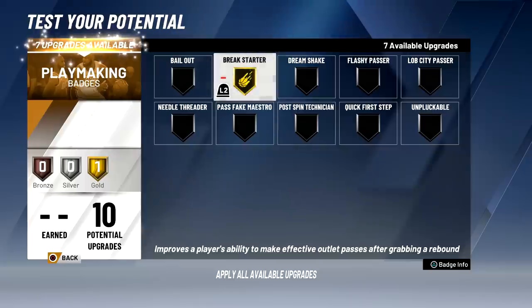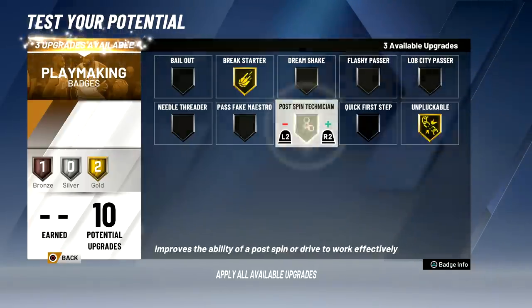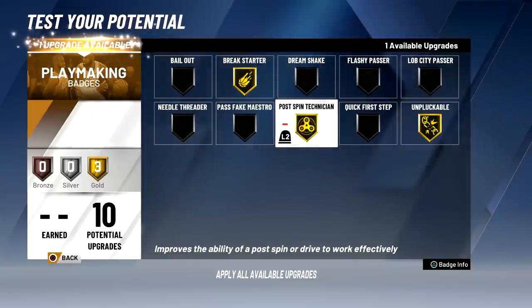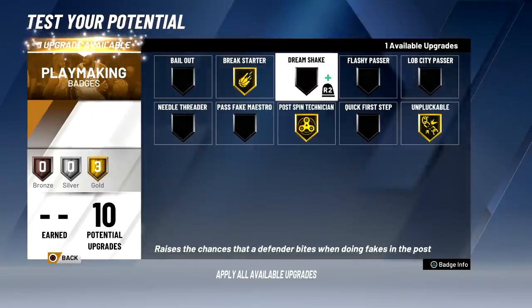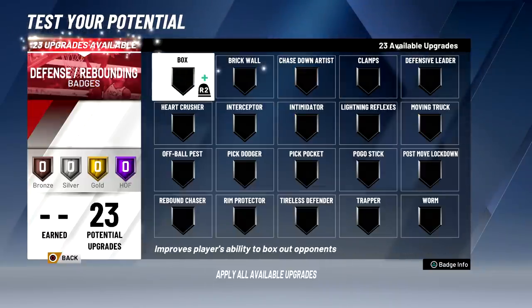For playmaking you're pretty limited on badges. Since passing accuracy is low, put break starter to gold to help with that. Put unplugable on gold so you don't get ripped as much, post spin technician on gold, and for the last bronze badge you can put dreamshake or bail out if you want to pass out of a shot.